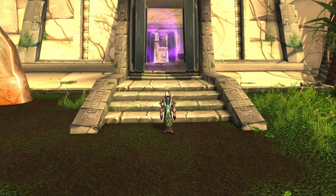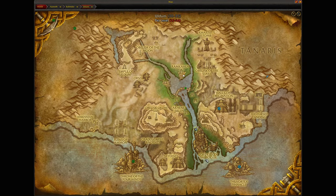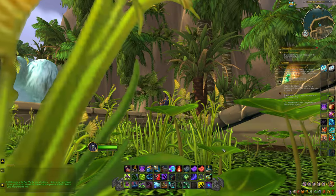Welcome back everybody to another All Things Nerd video. My name is Nathan, welcome back to exploring the world of Azeroth in World of Warcraft. Today's adventure leads us back to Uldum where we are going to be exploring the Lost City of the Tol'vir — the instance that is in the lower part of Uldum, between the Halls of Origination, Throne of the Four Winds, and the Vortex Pinnacle.